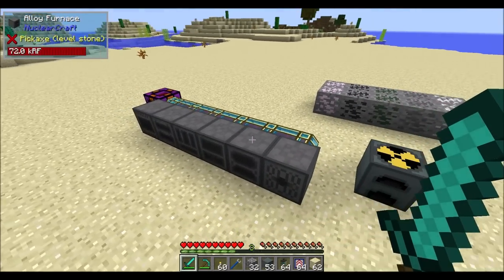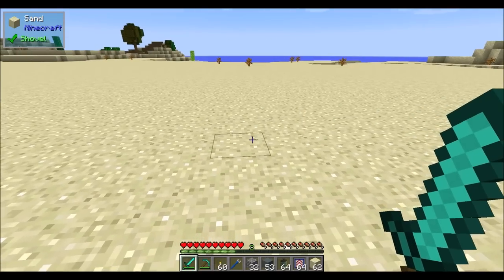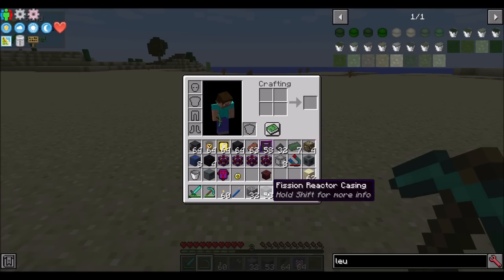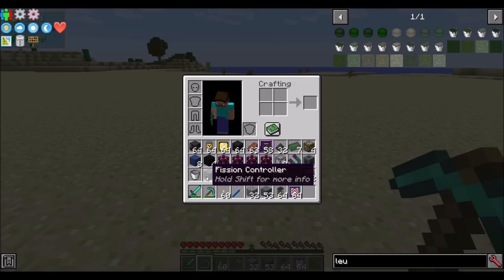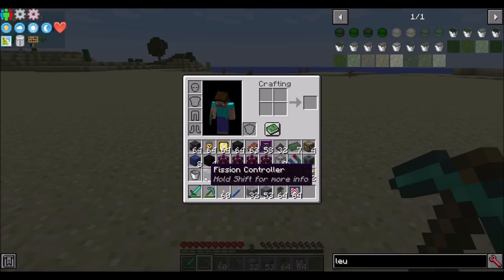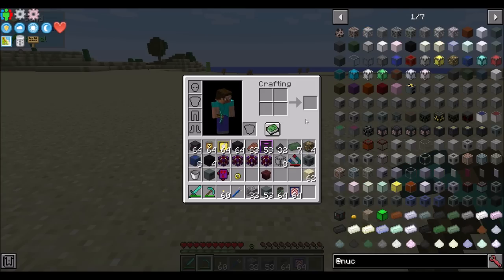Next up, we want to start looking at fission reactors, which is going to be the main focus of this part of the spotlight - how to build and create efficient, powerful, and non-explodey fission reactors. Fission reactors in this mod can melt down and cause negative effects, but they're not going to explode. However, they will melt down and start leaking out fluids and potentially cause radiation issues, which we'll talk about a little bit later.